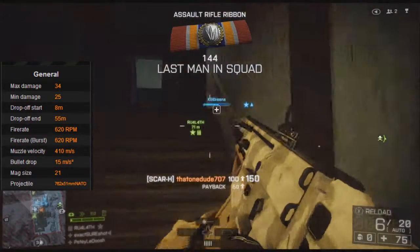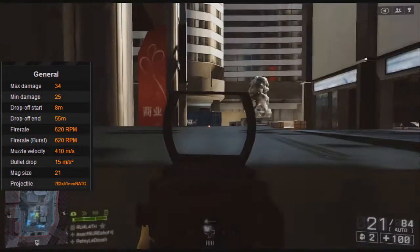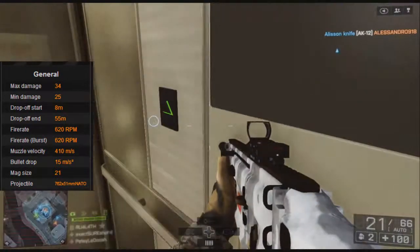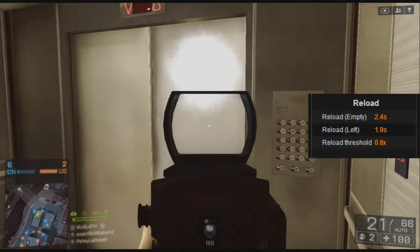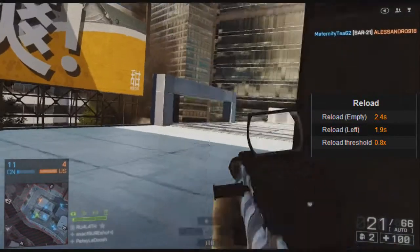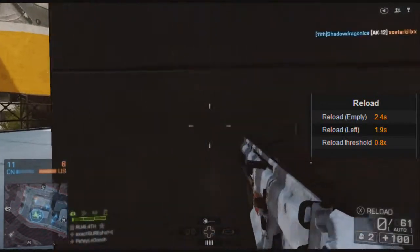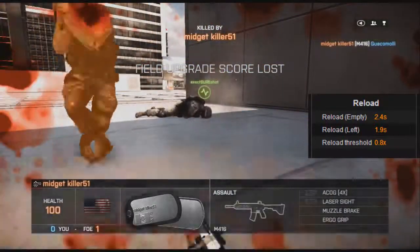The fire rate is 720 RPM. The muzzle velocity — basically how fast the bullet travels — is 410 meters per second, and the bullet drop is 15 meters per second squared. The mag size is way too small for me. I cannot use the SCAR-H just because of the magazine — I need ammo to spare since I'm always getting into battles with more than two or three people. 21 rounds is not the best. The reload speed however is pretty good: 2.4 seconds on an empty mag and 1.9 seconds with one bullet remaining.